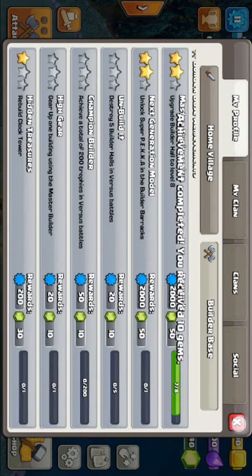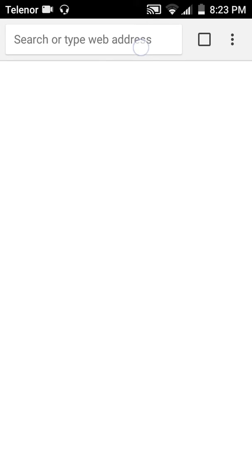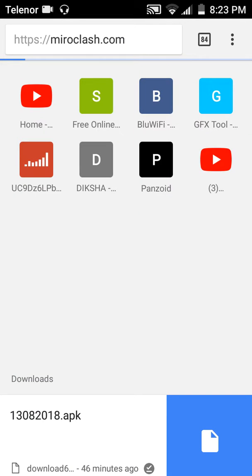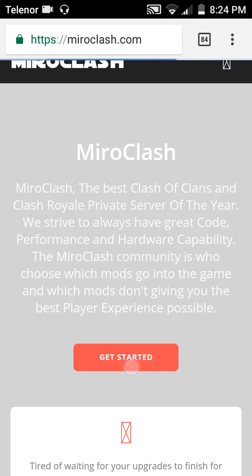Now I am going to show you how to do this. First of all, go to Google Chrome and open the link which I gave. As you can see, click on 'Get Started'.